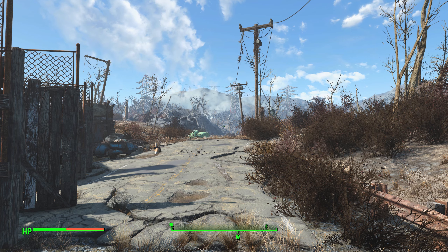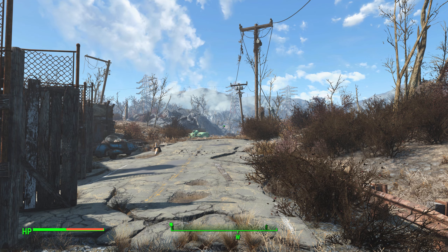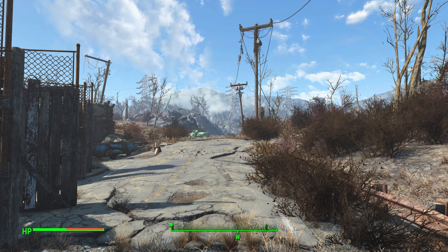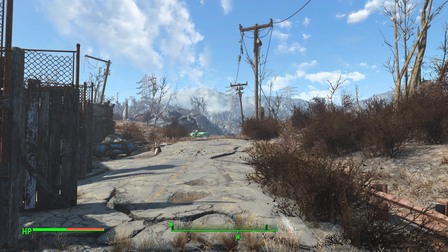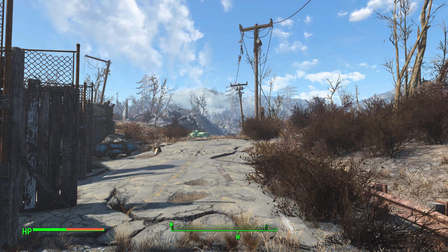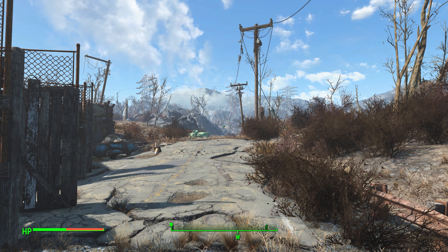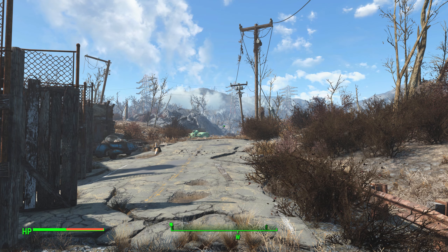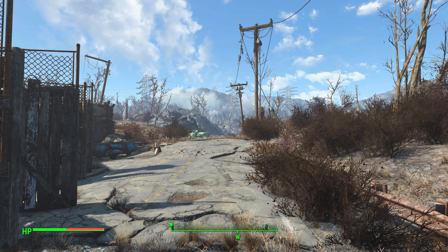I'm going to be doing Fallout 4 settlement builds, showing you settlement tours on my channel now. But what I want to do before I start making new builds here in 2020 — because I'm going to actually replay the entire game — I want to show you some of the older builds I made years ago. I want to show you my older settlement builds from 2015, 16, 17, 18. Starting here with Sanctuary Hills, then Red Rocket, and we'll go through all of them.